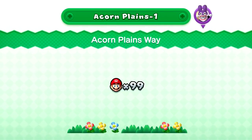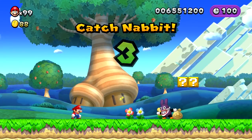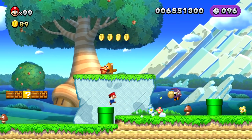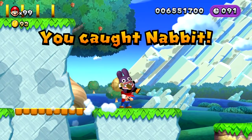Since we haven't done a Nabbit chase before, this will be pretty fun. The whole idea is that we just have to chase Nabbit and catch him. We have 100 seconds to do so. It might be a little more difficult when we don't have any power-ups, but we don't really have time to worry about it. And boom - got him!